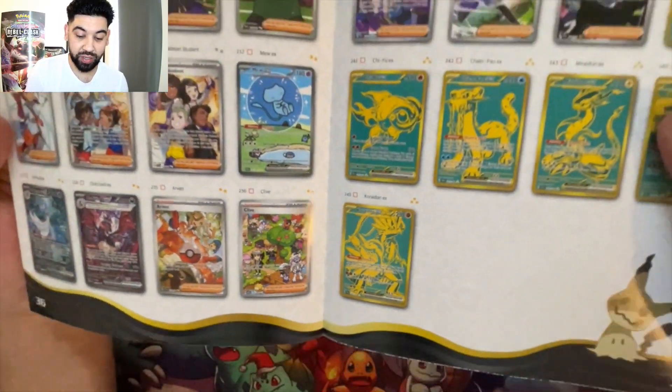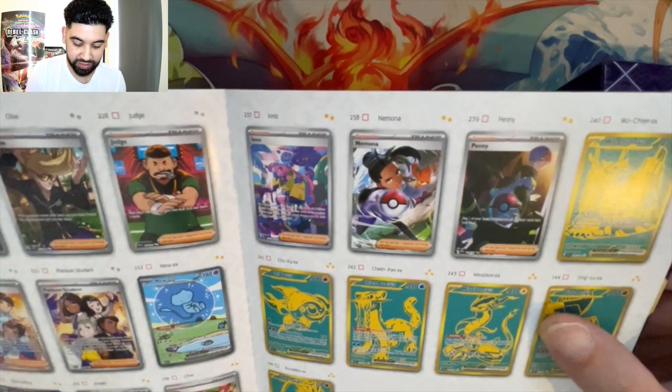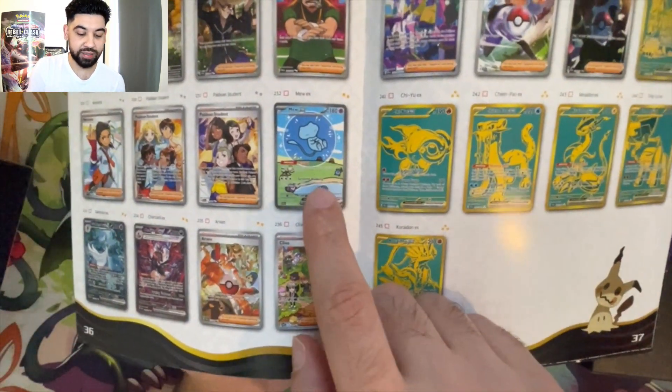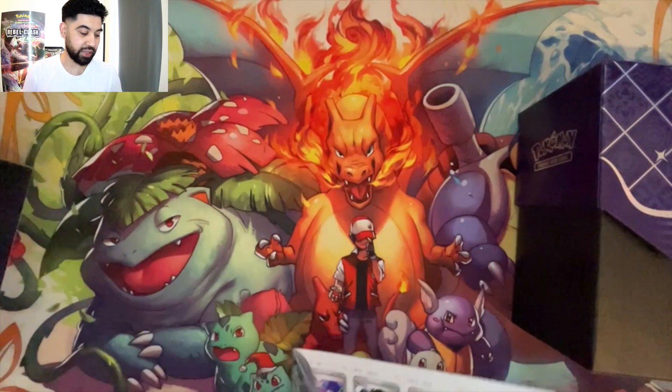I really like this Clive full art trainer. I really want the Irida. Obviously the Iono. And the gold cards — let's have a look at what the gold cards look like. This is the ultimate chase card for me. I want like ten of them.